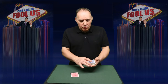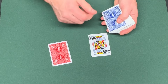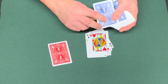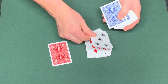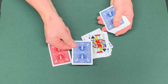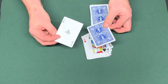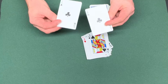A deck of cards which has been in full view all along is then dealt down. He says to Penn, deal the cards face up. Penn deals down to 23 and is asked to put that card to one side. Eventually we see the card, which happens to be the ace of clubs. Amazingly, it matches the prediction card in the bag.